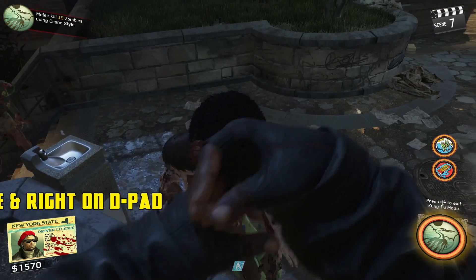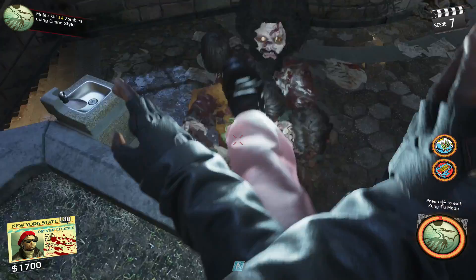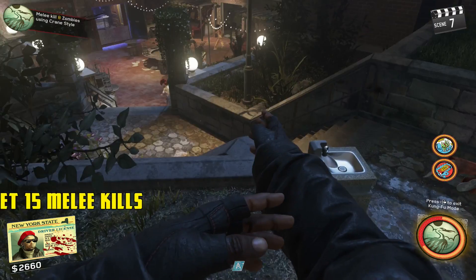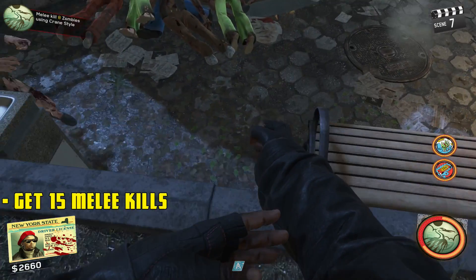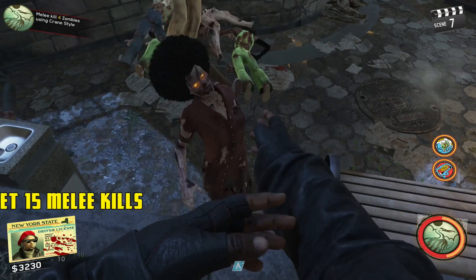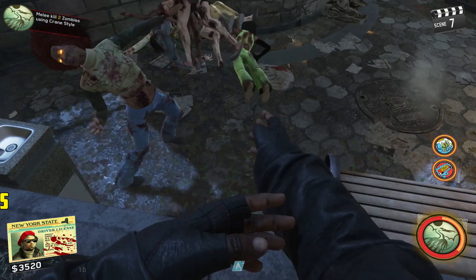If you've done this correctly, you should see your gun for a split second before your kung fu fists appear. Now all you have to do for level one is get 15 melee kills while the potion is active. You should be able to get your 15 kills and still have some of your chi meter left.